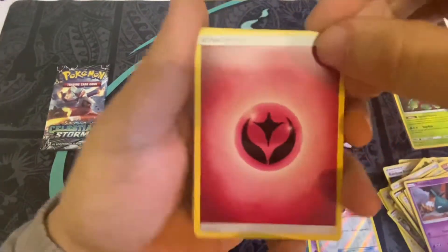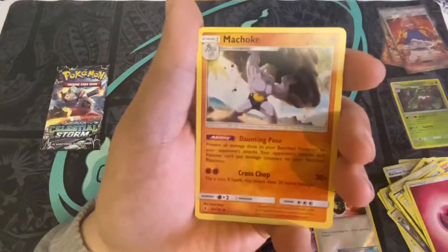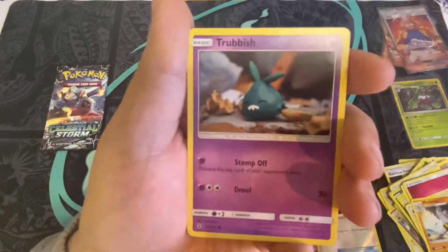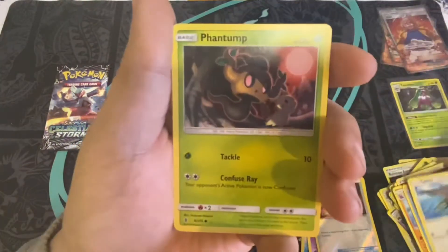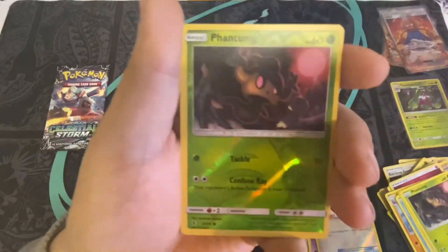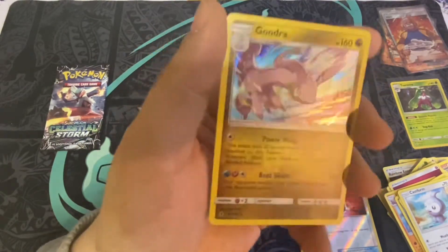I have a Fairy Energy, an Altar of the Moon, Machoke, Blizzard Score, Trubbish, Wailmer, Taylor, Phantom Castform, reverse holo Phantump, and the rare is a Goodra holo.